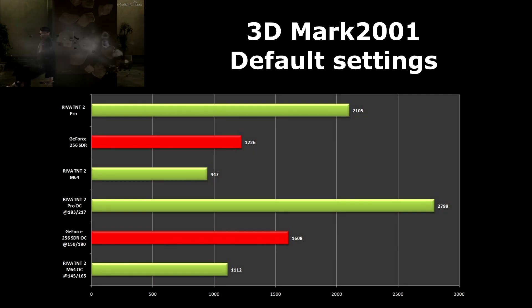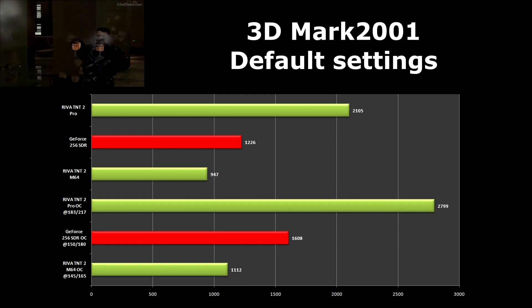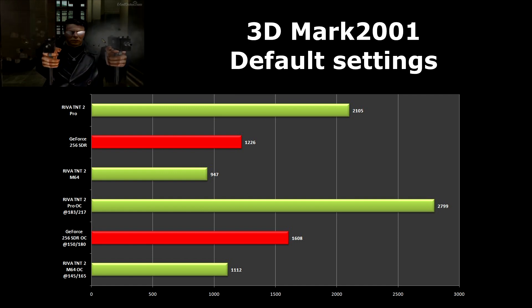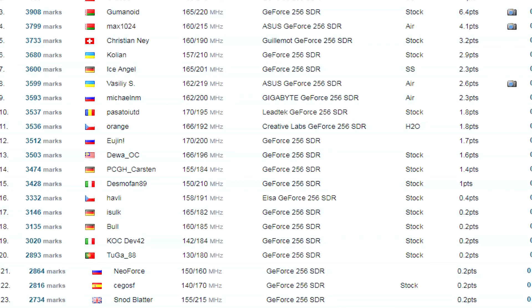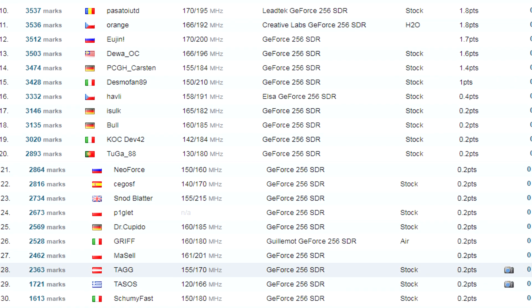In 3D Mark 2001 we can see similar results across all graphics cards. GeForce scored 1226 points. I've also done research on hwbot.com, and my GeForce scored way below everybody, even when I used a quad core for the benchmark and tried different drivers.